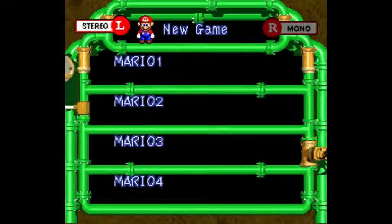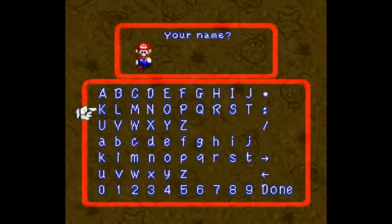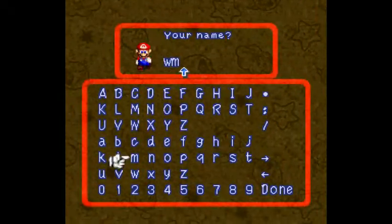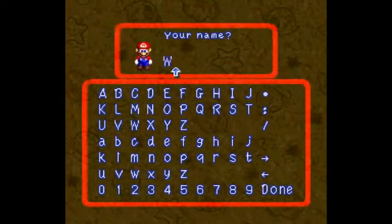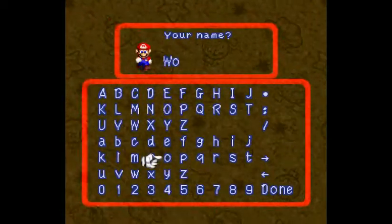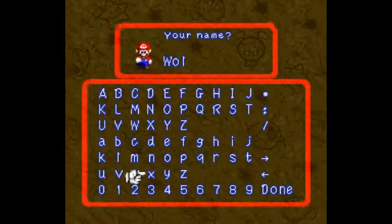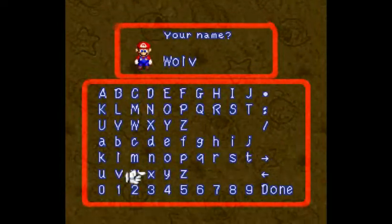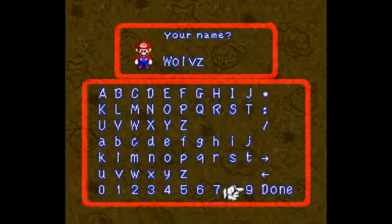So we're gonna go ahead and start a new game. I'm still getting used to this controller. Let's go with... W-O-L-V-Z. We'll go with Wolves for now. Short and simple.